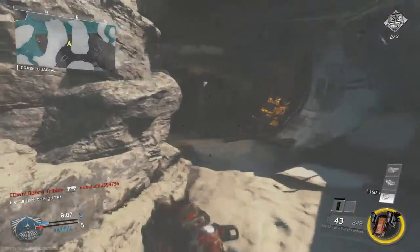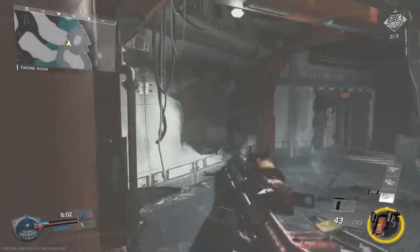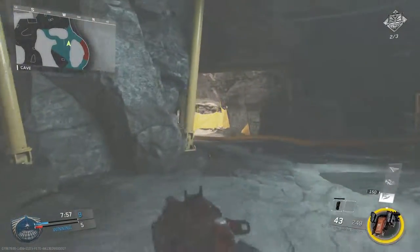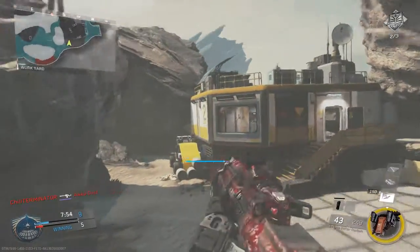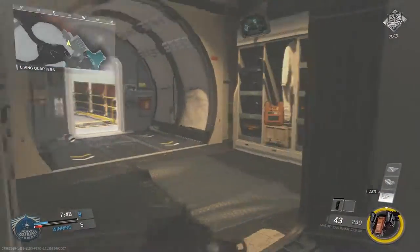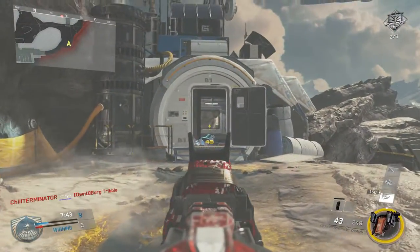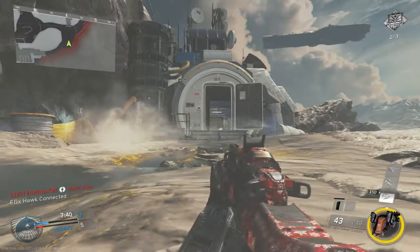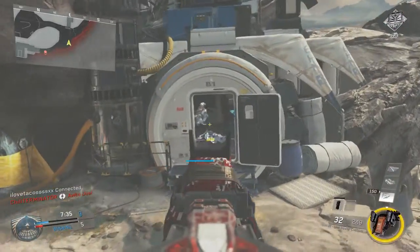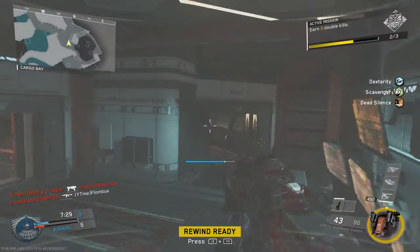Let's take a look over here at this part of the map. I don't see anything — nothing exciting going on over here. Typically this is a slower match, but my goal when playing Free For All is to have fast wins. I hear footsteps. Hit rewind — it didn't work. We're still 9 and 3, so we still got a 3.0 KD.